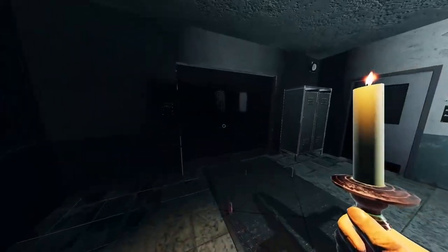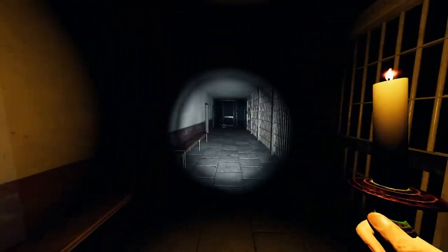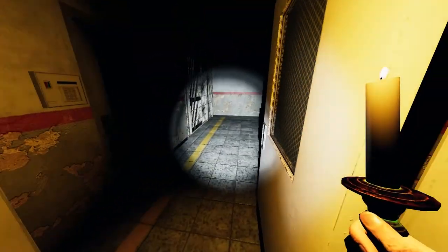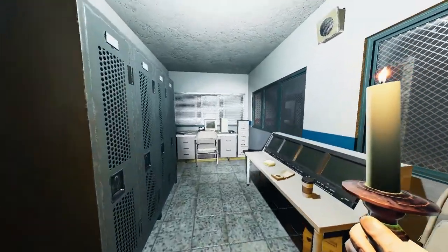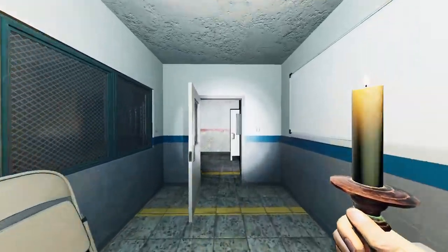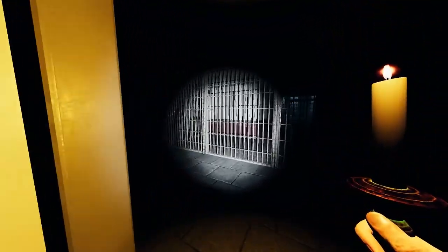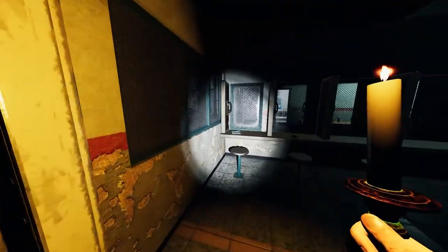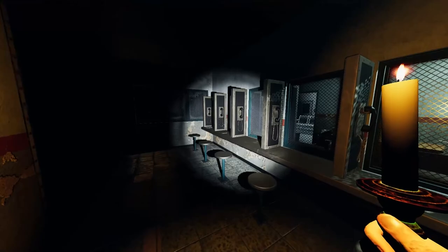When you enter the first room on the left, this is going to be visitation security. The breaker will spawn right here — one of the breaker spots is in visitation security. Bob would come from the prison cells, walk into the visitation hallway, and talk to visitors. That's an easy way to remember the layout.